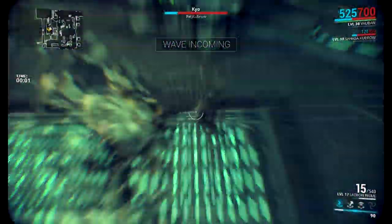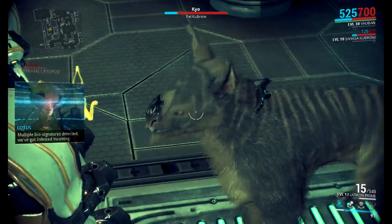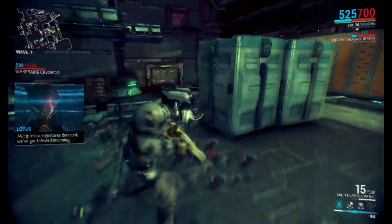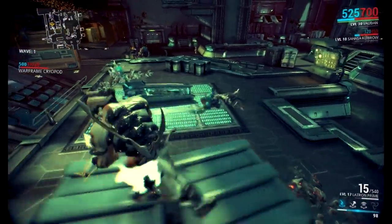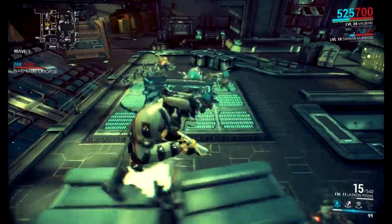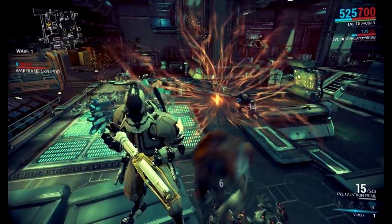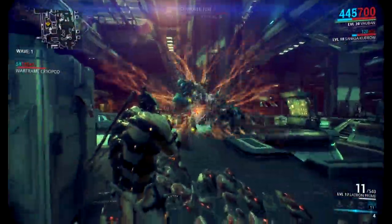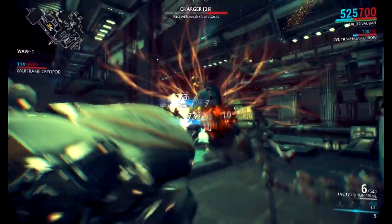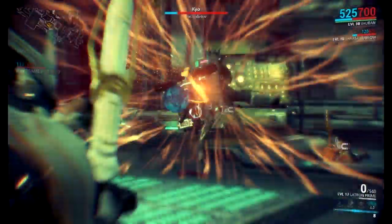I actually have my Kubrow with me on this mission — he's looking pretty swagalicious with his little collar. Basically, what you're going to want to do is get a nice high position spot, then use your Vortex. Get them in one big clump and start firing away at that clump with whatever gun you want to upgrade. That will upgrade the gun really fast. As you can see at the bottom of my screen, it's already going up a lot.